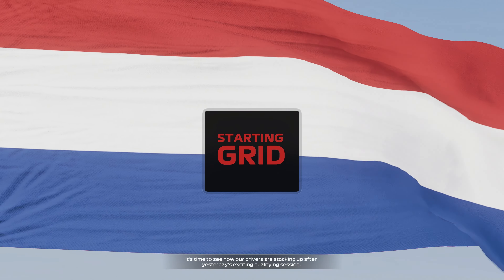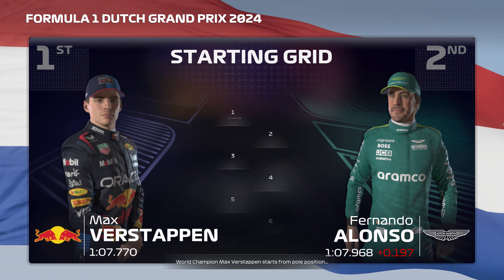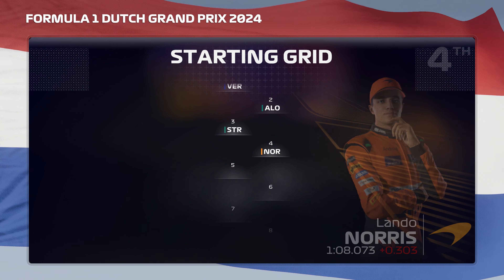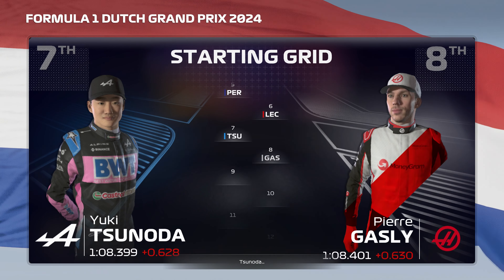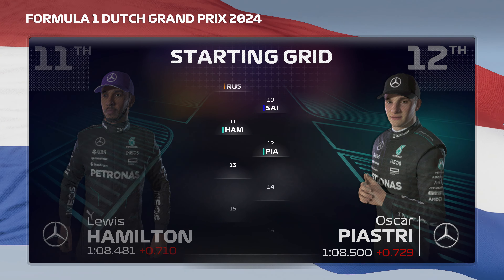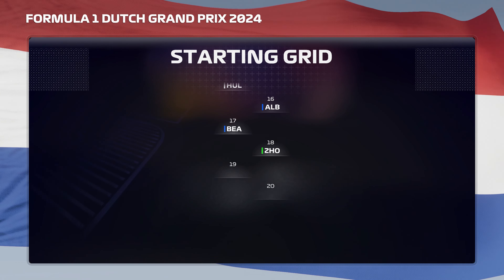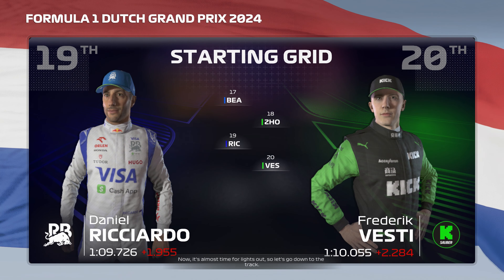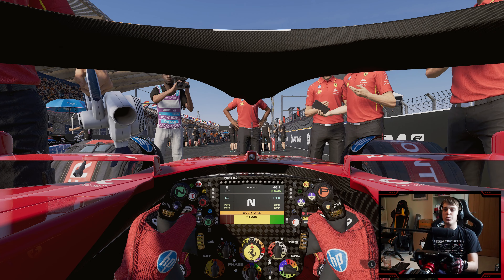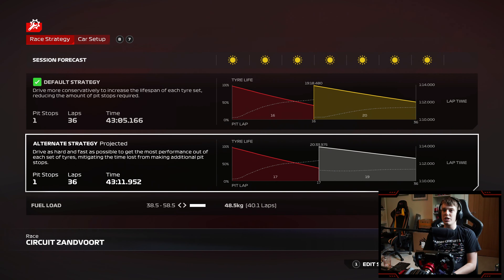It's time to see how our drivers are stacking up after yesterday's exciting qualifying session. World champion Max Verstappen starts from pole position, and Fernando Alonso completes the front row. Now it's almost time for lights out. Here we are down on the grid, ready for the Dutch Grand Prix — and annoyingly, no one around us has taken grid penalties, so we are going to be starting down in P14.